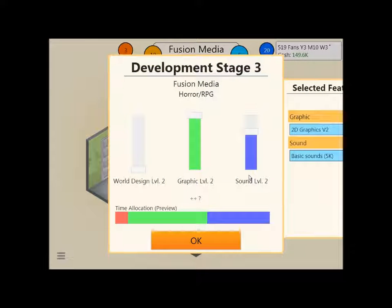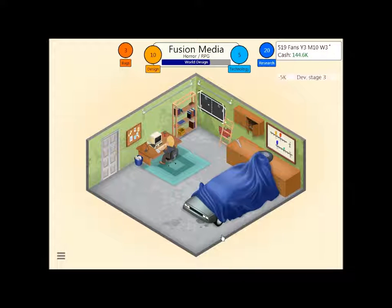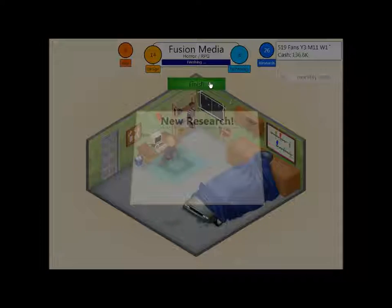Alright, stage three. We want 100 for world design, 80 for graphics, and it's actually one of those really weird ones — we want 40 for sound, so that's like a minus, one minus instead of two. We need sounds and we can't change the graphics, so that's how it's going to be. A lot of the time the charts tell me different things than the game tells me, and I don't know which I should do.